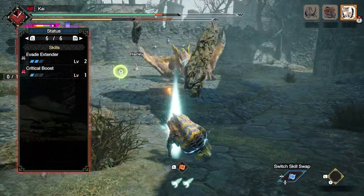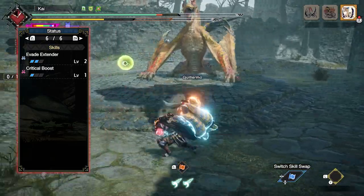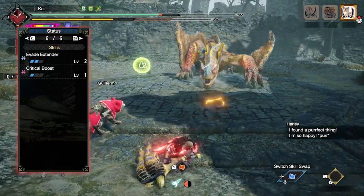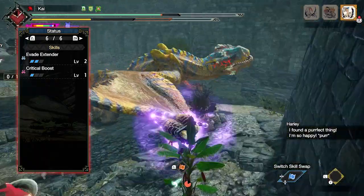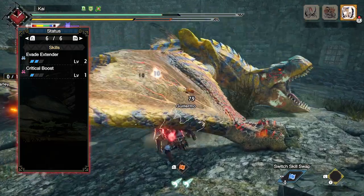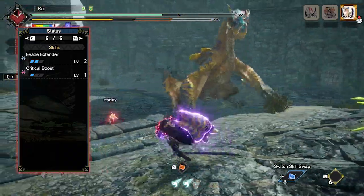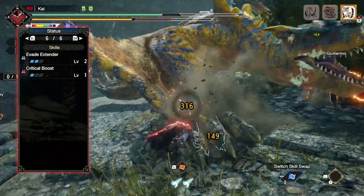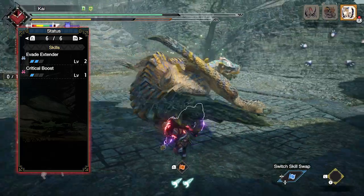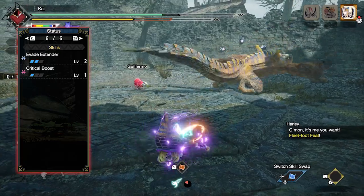You'll then have Evade Extender at level 2. This is an optional skill courtesy of the decorations we're using, that increases the distance at which we evade and dodge. This is actually more useful than it sounds, as it does add to our survivability. And then finally, you'll have Critical Boost at level 1. Critical Boost is a skill that increases the damage of our attacks when they crit a monster. However, I've only put one point in this skill as the Tigrex hammer has quite a lot of negative affinity, and although we can increase this to positive affinity so long as we're focusing on monster weak points, we won't be critting that often with this build. But we still have large amounts of raw attack, which should make up for having fewer points in Critical Boost.